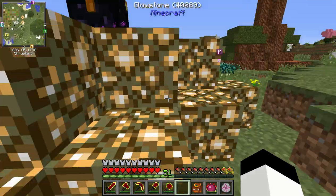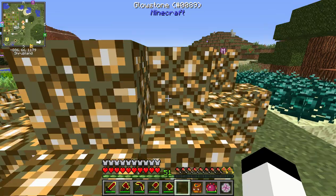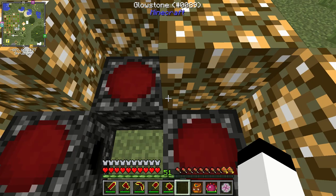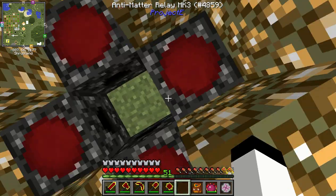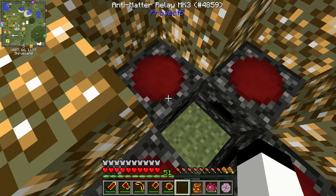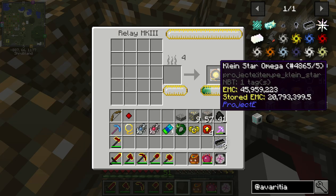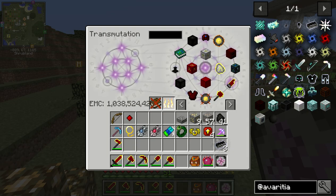We're going to need at least one of these for every singularity that we're going to need. These are still going. Stored EMC is quite a bit for all of these — twenty million. Currently have one billion.